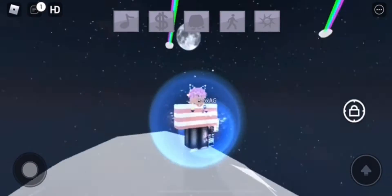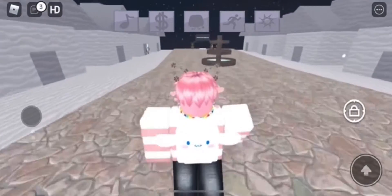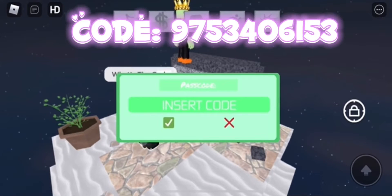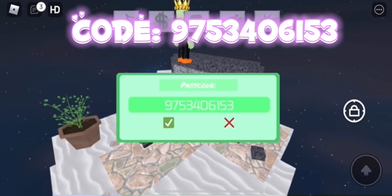Now once you're here it's pretty simple. You want to go all the way over to the mint sanctuary at the end of the map. Once you do that there should be a teleporter. Once you get teleported you need the code. I'm not going to say the code but I will put it on screen right now. Once you have the code all you want to do is press enter.